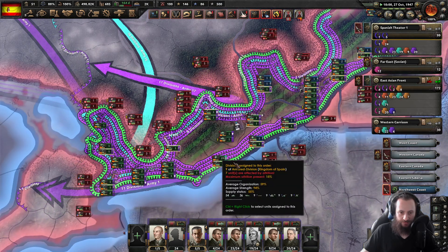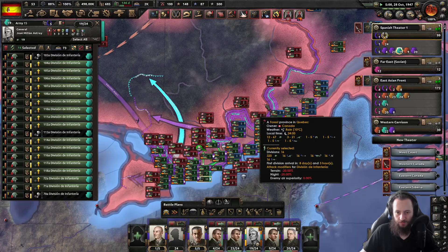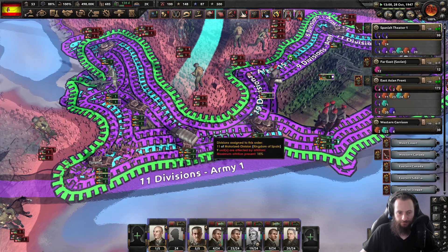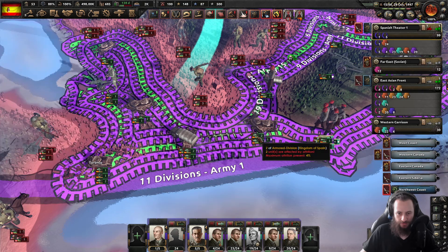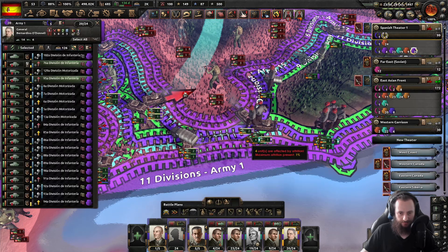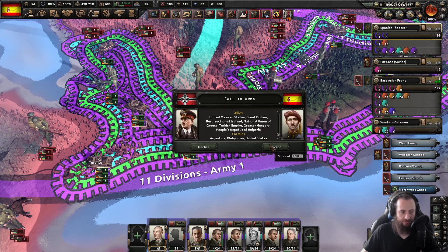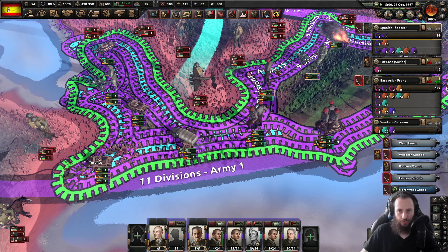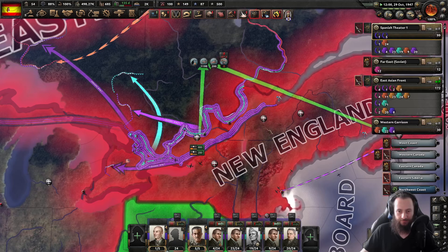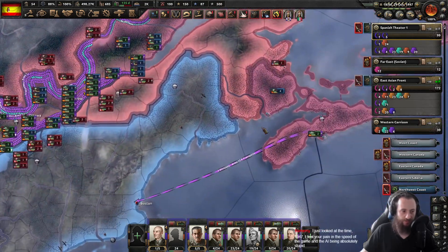Just hold the line, boys. Yes! Okay, great. This will give us the defense that we need. I would prefer to maybe open this pass up. Can we do that? Or are they breaking us? They are breaking the crap out of us. Okay, maybe not. That's a call to arms request against Argentina. Fine, whatever. Call everyone in. Let's just wait here. There is a tiny air base right there - if we could just take that air base, we might be able to do some things.